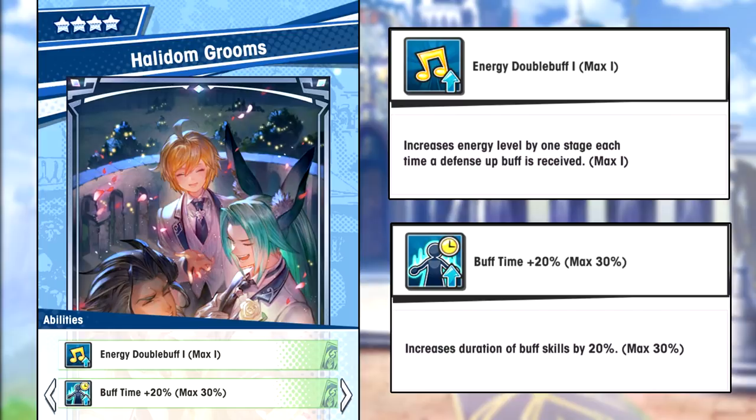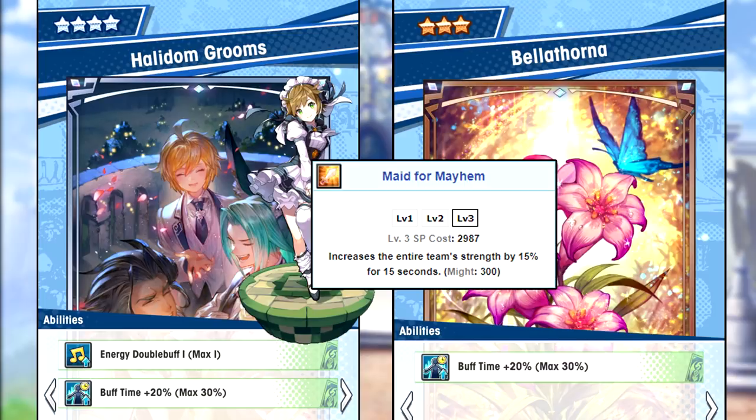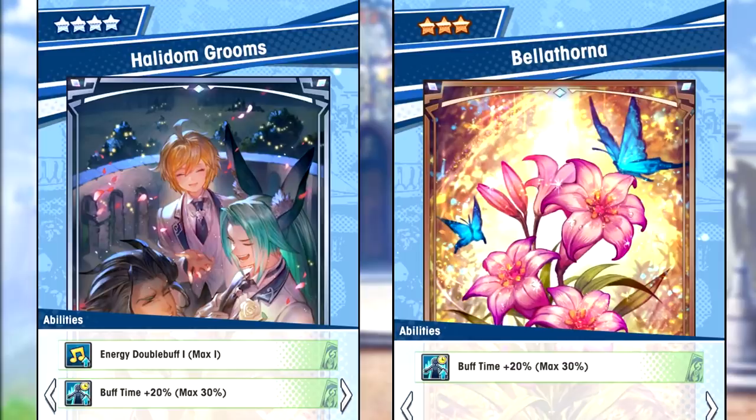Buff time is an excellent ability for team buffers like Melody and Ellison, for example. Even though this is a direct upgrade to Bellathorna, in some cases it's not worth investing in this print if you already have a max unbounded Bellathorna. Let's use Melody as an example. She doesn't have any way to give herself a defense buff, so she can't utilize the energy double buff ability from Halladom Grooms by herself. So given the fact that both of these prints have buff time 20%, she's really only gaining more stats from Halladom Grooms.